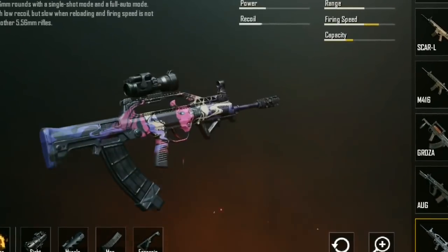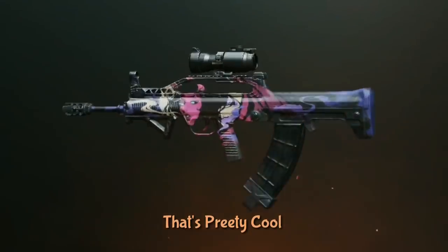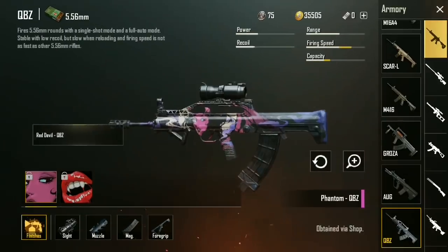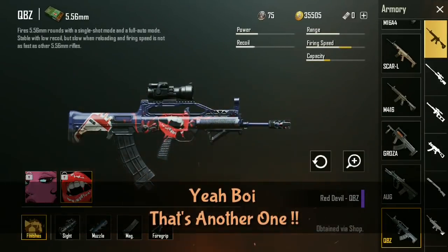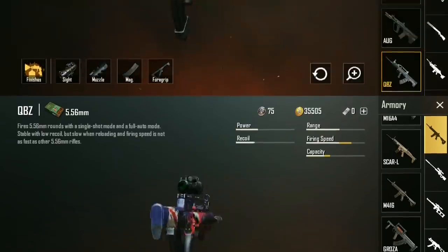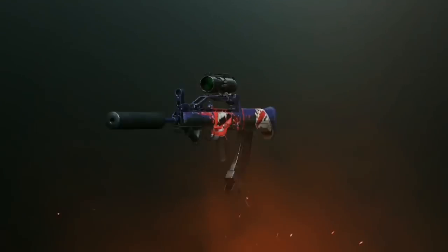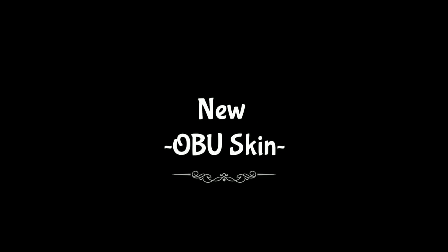Unfortunately, in first person perspective especially, you can't really enjoy the gun skin too much. But your enemies will see it and other players will see it. Maybe — just a random off-the-cuff idea — when a player dies, the gun skin would drop with the player and you could pick it up and use it for the rest of the game. Let me know what you think in the comments down below.